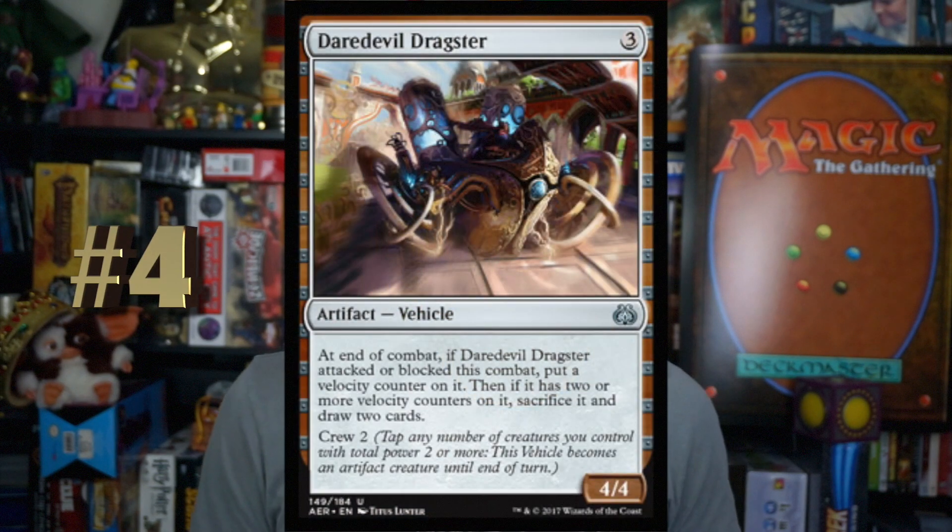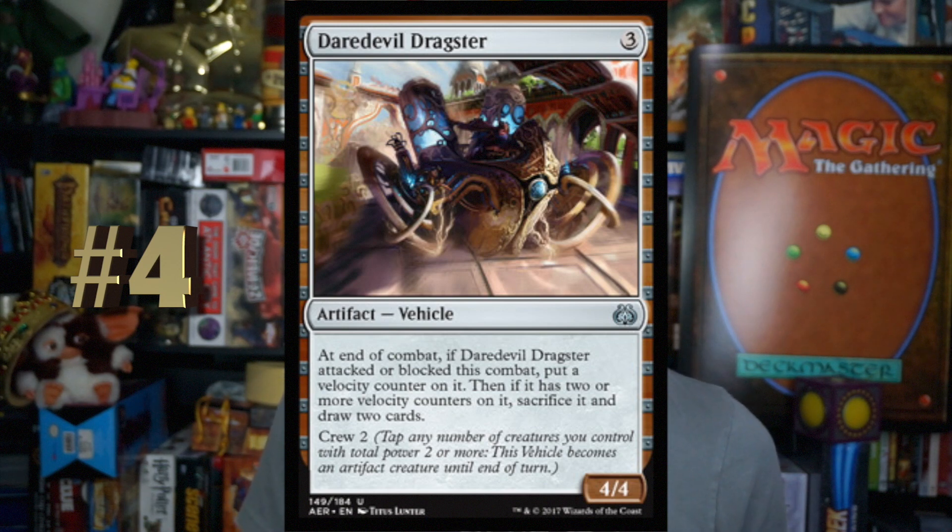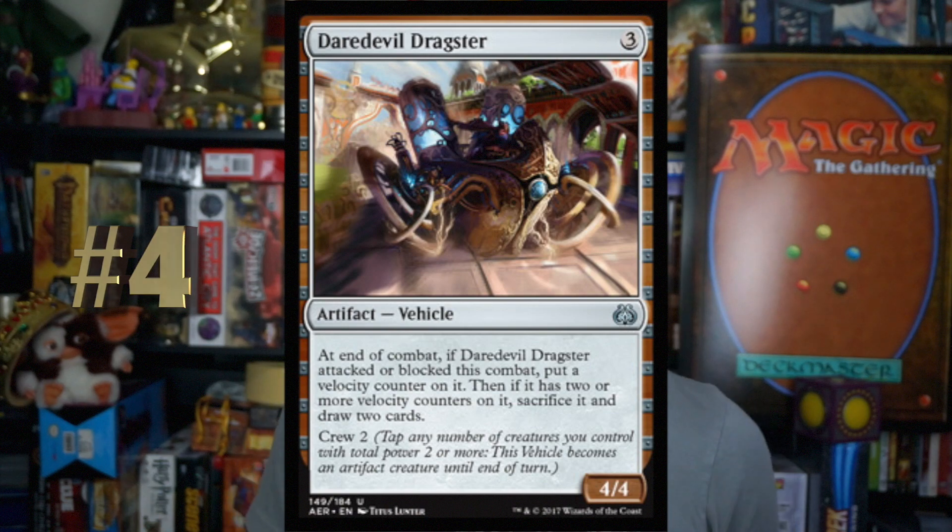Number 4, Daredevil Dragster. 3 mana for a 4-4 artifact vehicle. At the end of combat, if Daredevil Dragster attacked or blocked this combat, put a velocity counter on it. Then, if it has two or more velocity counters on it, sacrifice it and draw two cards. Crew 2. 3 mana for a 4-4, crew is 2, and it gets two attacks or blocks in and then you draw two cards — that's great. The fact that you get in some beats, maybe kill a creature, maybe do some damage, and then eventually you just draw two cards. Pretty solid. Not amazing, but I like it.